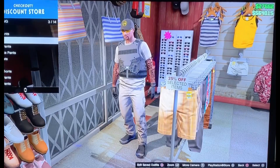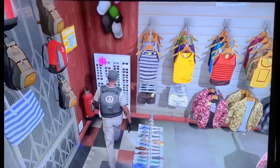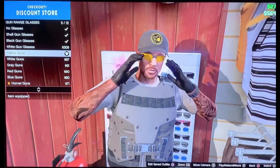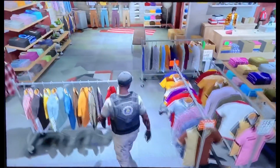After that, go over to the pants section, go to utility pants, and pick the tan utility pants. After you've done that, go over to glasses, go to the gun range glasses, and pick the yellow ones. Then head over to the top section.